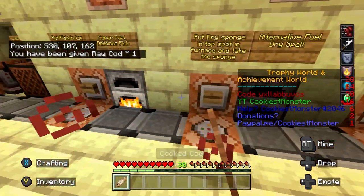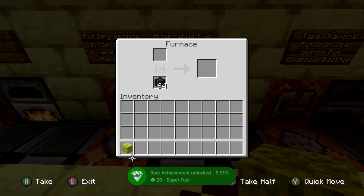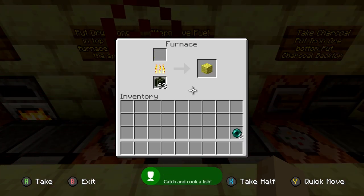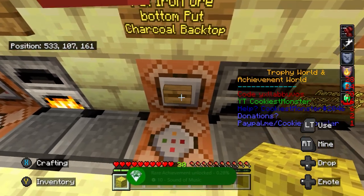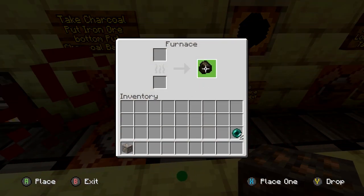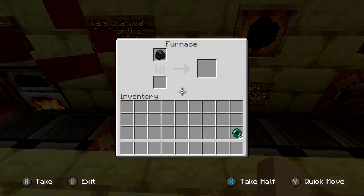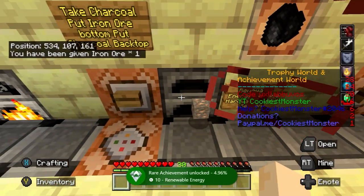We're now going to move over to the next workstation, which is drying a sponge in a furnace. Just press left trigger on the button to get a wet piece of sponge, press Y to quick move that to the top, and we should get two achievements for alternative fuel and drying out that sponge. Grab it with Y and move to the next station. This one involves putting a block of iron ore underneath the coal: open the bottom furnace, move the charcoal to the top, and put the iron ore underneath. It'll throw it back out to you, but that will give you the achievement for renewable energy.